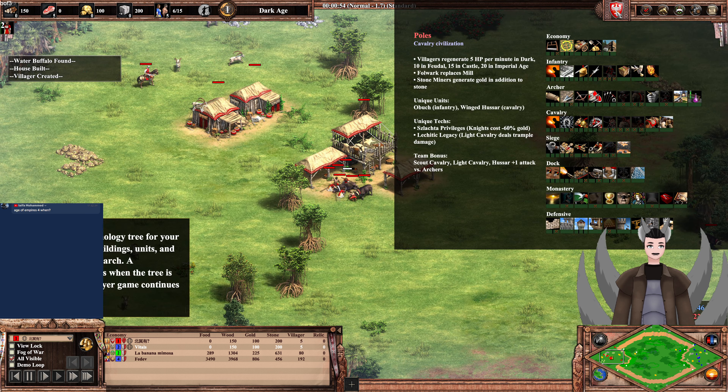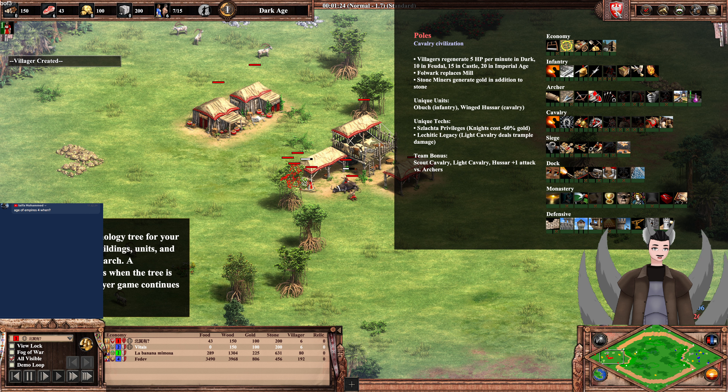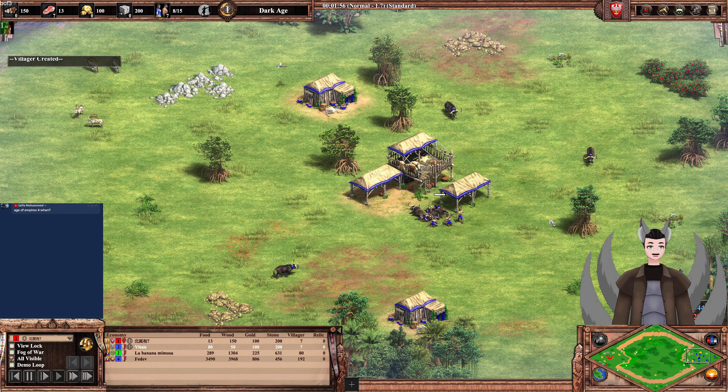They are a cavalry civilization. Villagers regenerate 5 health per minute, increasing per age, giving them a nice bit of health regen and a little more survivability. Folwarks replace mills, which grants an immediate collection on freshly planted farms, as well as being slightly larger allowing better farm placement. Stonemasonry generates a little extra gold in addition to stone, which is handy.